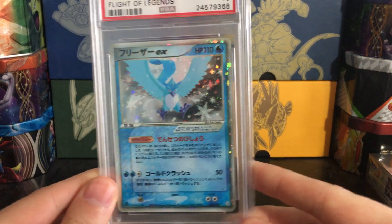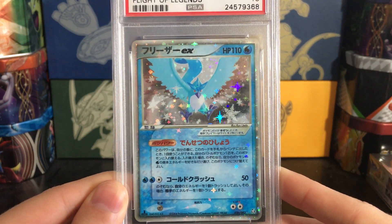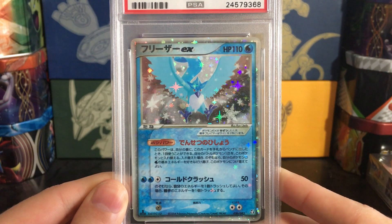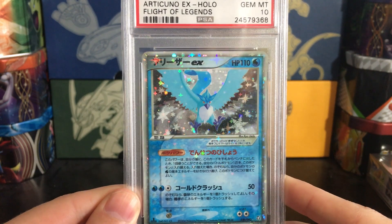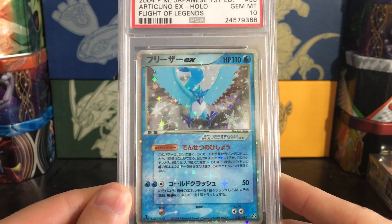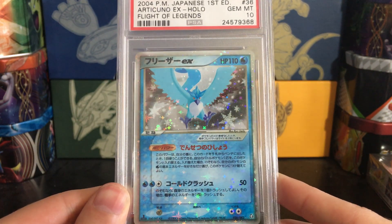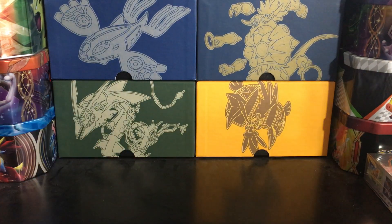Articuno EX — I think this is just so beautiful. The holo pattern works the best with Articuno because of the snowflakes and ice elements, and the holo pattern complements it so well. Really amazing, very nice. Showing it from the bottom angle too — these cards are so amazing, especially the three of them together. I think one of the best parts of the EX series is when they do trios that work really well together, like the Regis, Unown Seal, and these Flight of Legends birds.